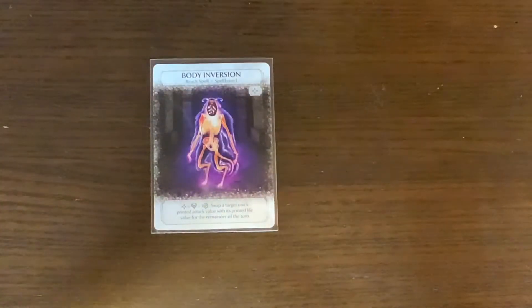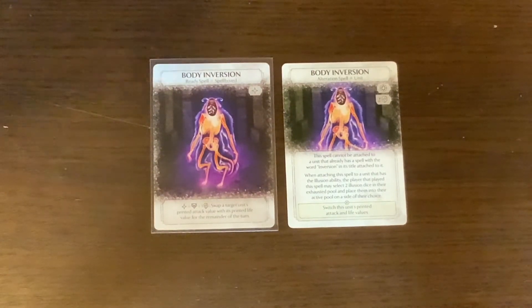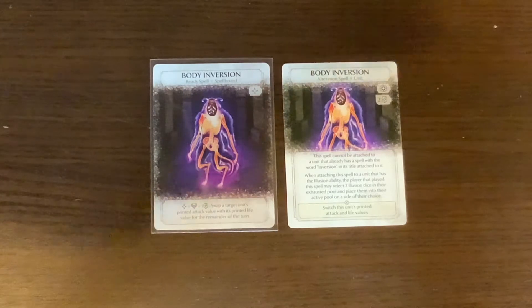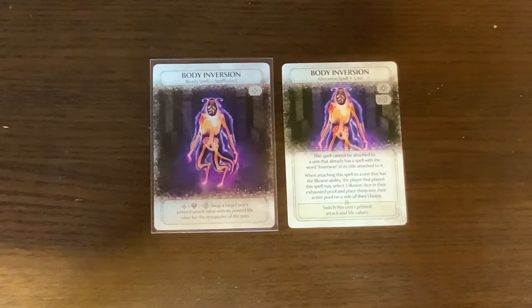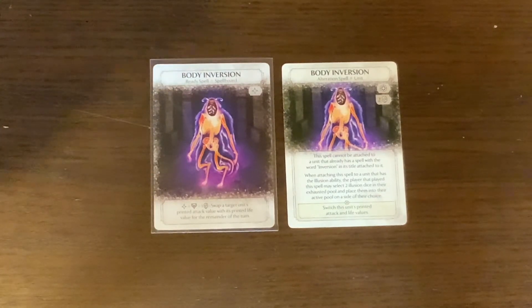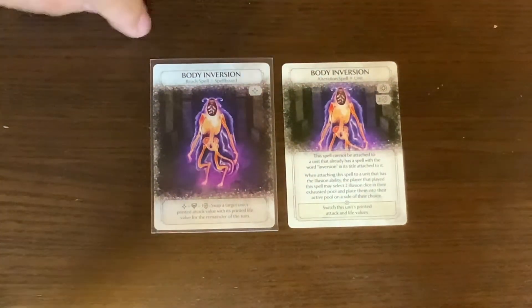Body Inversion went from a main action to a side action with no cost, and from an alteration spell to a ready spell. The old ability stated this spell cannot be attached to a unit that already has a spell with the word 'inversion' in its title; when attaching to a unit with the Illusion ability, select two illusion dice in your exhausted pool and place them into your active pool; and Switch: swap this unit's printed attack and life values. The new version is a side action with exhaustion token and a face: swap a target unit's printed attack value with its printed life value for the remainder of the turn.